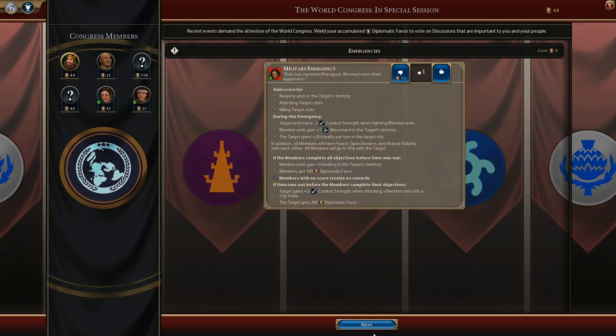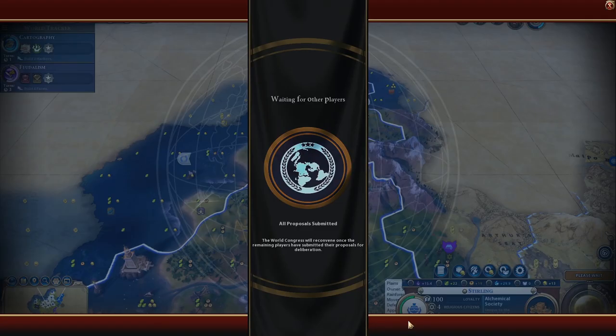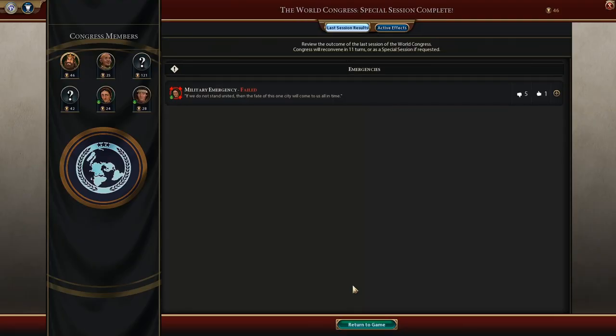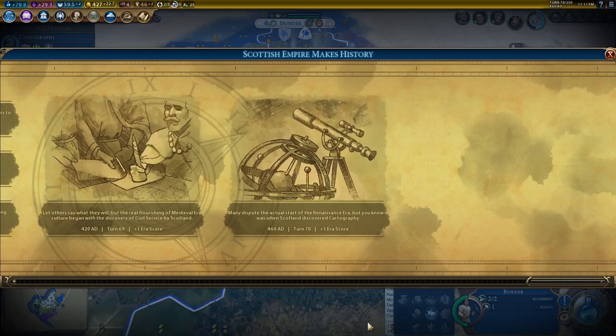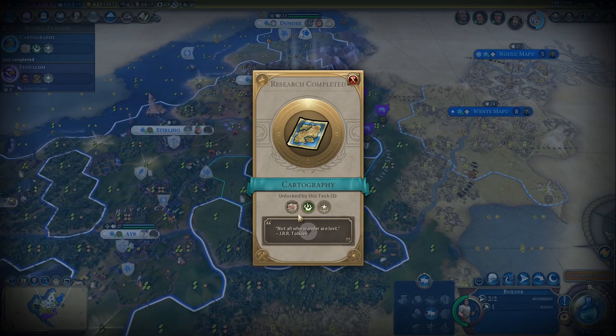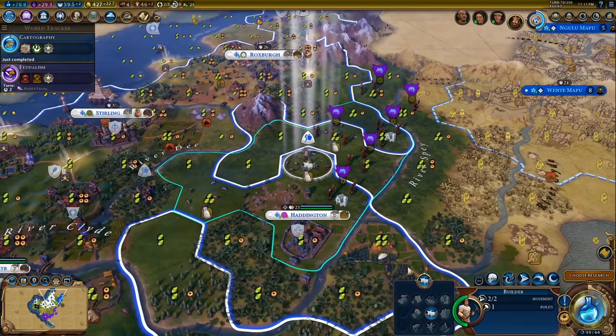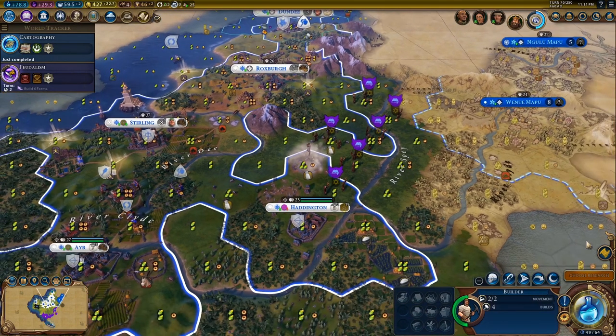And the final bit - the extra gold equal to the science adjacency bonus. It's nice. It's not game-changing, but you'll never be like, don't give me that extra gold. You're going to want the gold. Overall, I'm pretty positive about the Alchemical Society. It's arguably my favorite bit about the whole order.